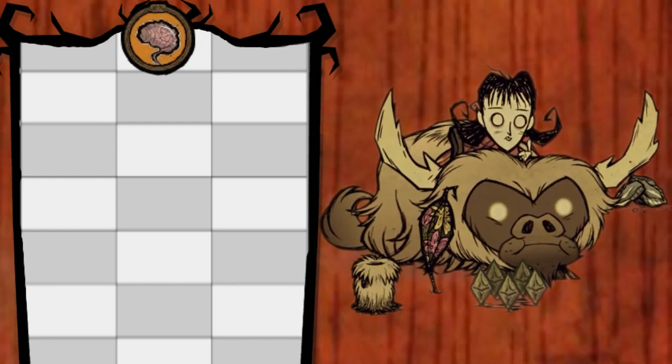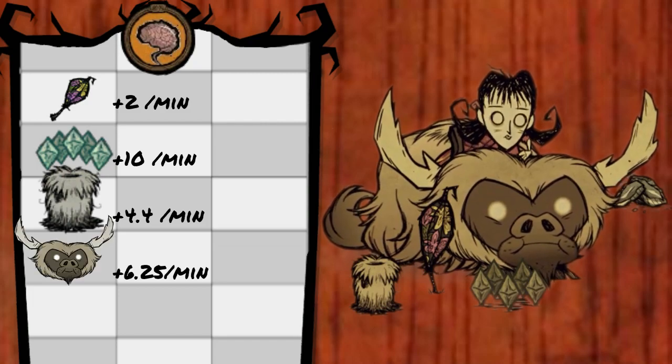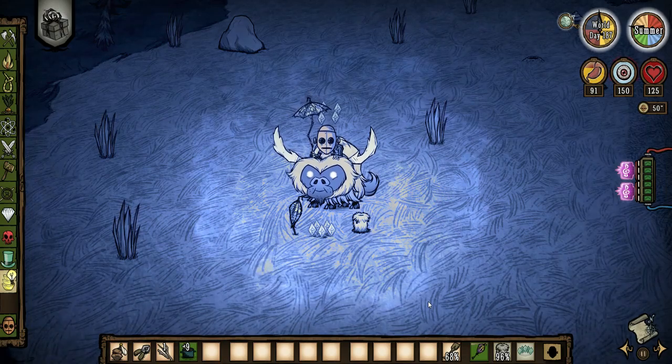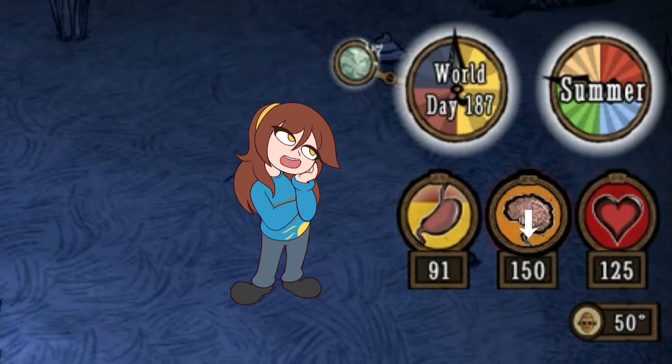The clothing items that everyone can use are the Parasol, the Celestial Crown, the Hibernation Vest, and the Puchy Beefalo. Combining all of these will give the player 22.65 Sanity a minute, or 181 Sanity a day. Keep in mind that this number does not account for Dusk and Night Sanity drain, so Dusk and Night do lower this number.